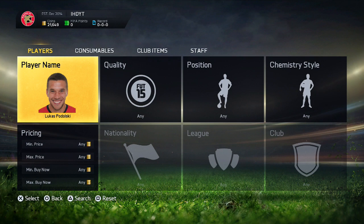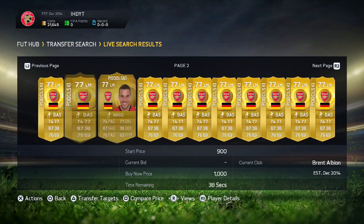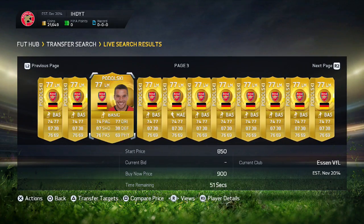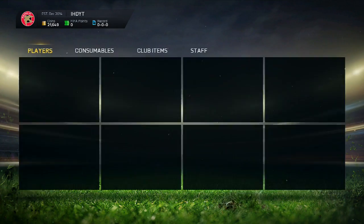So if you buy his Arsenal card before the January transfers come out — which normally happens at the end of the transfer window — you wait for his card to go out of packs, his price starts to rise, and because you picked him up cheaply around TOTY or whenever, you're going to sell him on for great profit. Now Podolski probably isn't the greatest example because you can see he has a lot of cards on the market — I was just using him as a guaranteed transfer example.